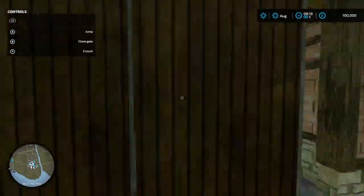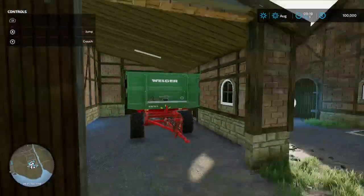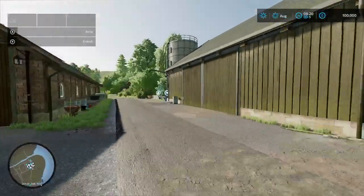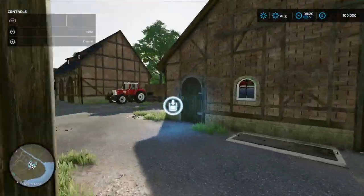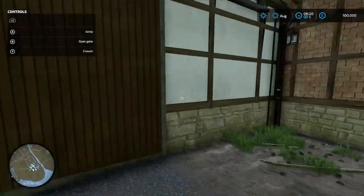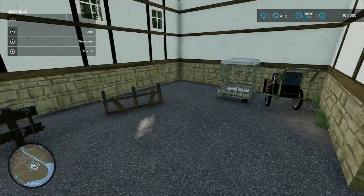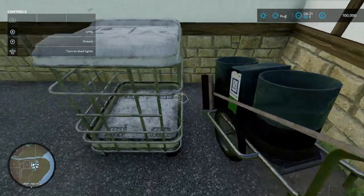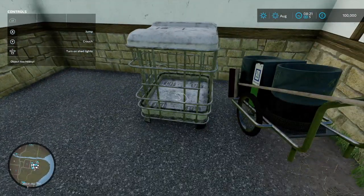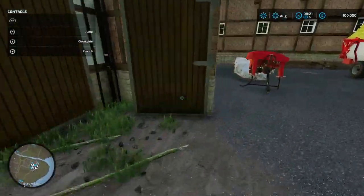Another little shed — let's see if they've got anything in this one. A little wagon in here — a rail wagon. Let's open the big doors at the top, bound to be stuff in here. So in here they've got some junk and some implements.